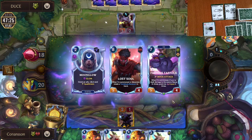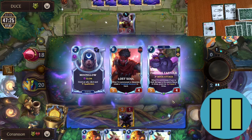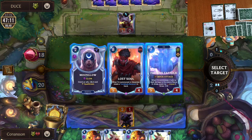The first real decision was with our Loping Telescope on turn 2. We had an awkward choice between the Moonglow, the Lost Soul, and the Furious Fairfolk. The Moonglow seemed unappealing because Bandle City doesn't really have great removal spells. That left us between Lost Soul and Furious Fairfolk — both could contribute to our Bandle Tree level up in Noxus or PnZ. However, the Lost Soul is just way more expensive, whereas we have two Bandle City Mayors in our opening hand, so we get a bunch of discounts on the Furious Fairfolk and can bring it down for 4 or 5 mana. Pretty clear Furious Fairfolk pick for me looking back.